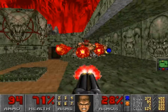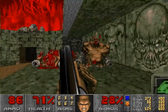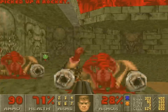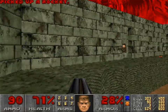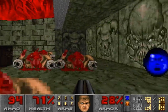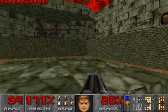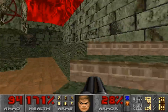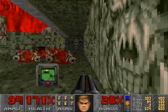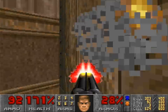How does that even work? It makes no sense to me. This also has shooting-open doors, which I guess because these are later maps is what you're supposed to do. But there's a really egregious example of that in the next map, to be honest.